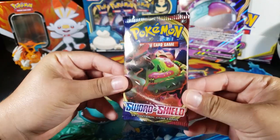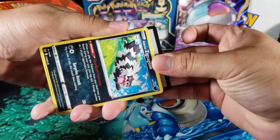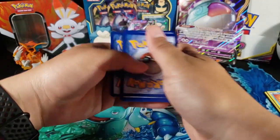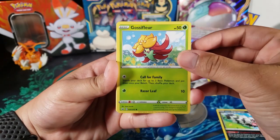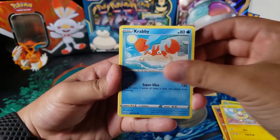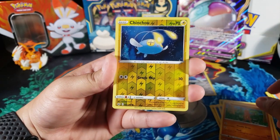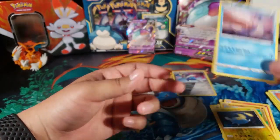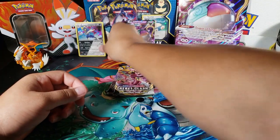Now we've got the Sword and Shield base set — the second newest set since Rebel Clash is the newest. Really good pack to be in here. I really thought we were gonna get Evolutions or Burning Shadows, but good thing we didn't. Cards include: Galarian Zigzagoon, Gossifleur, Silicobra, Yamper, Krabby, Water Energy, Heavy-Duty Bit, Raboot, Sudowoodo, Chinchou, a common reverse, and for the last card — Lapras, just a regular rare.